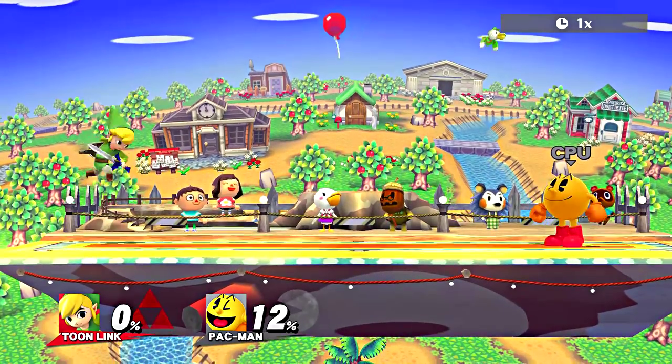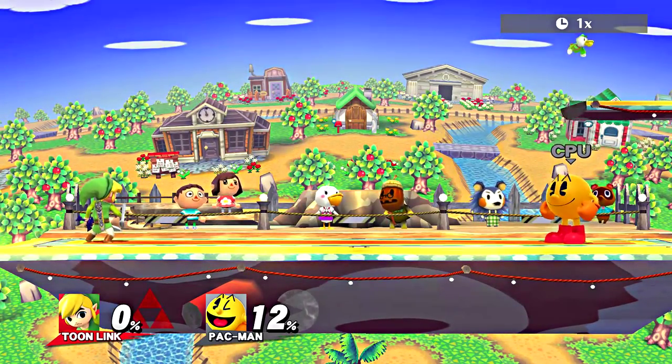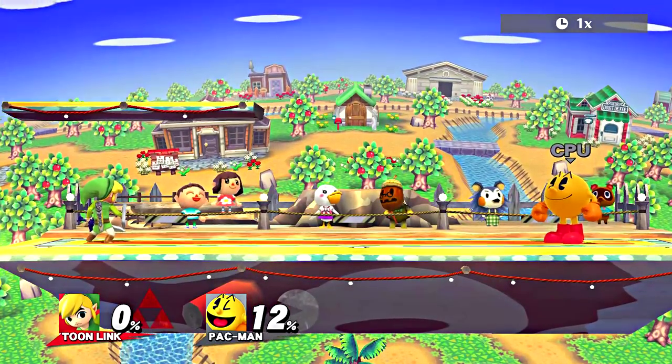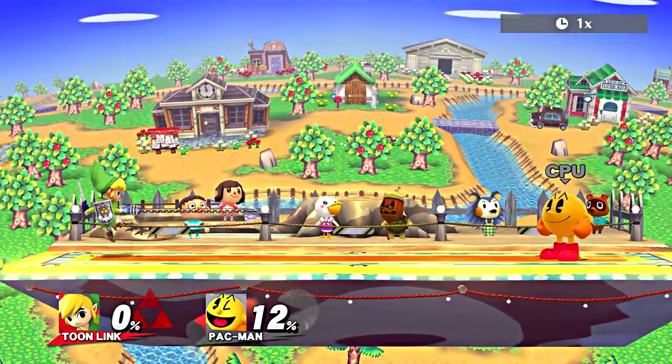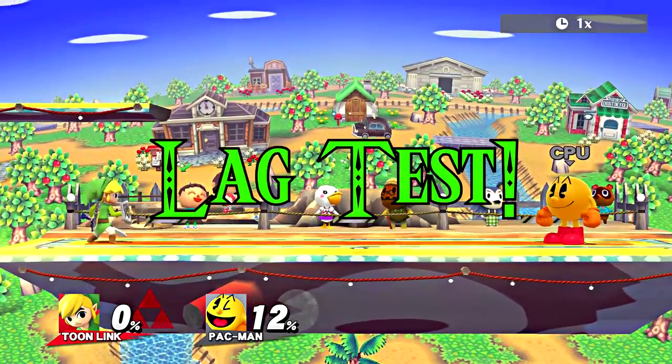There are two ways to perform this Zair: either by hitting your grab button while you're in the air, or air dodging and hitting the attack button. One of these ways will have more landing lag, and we will find out which way it is right now in our lag test.